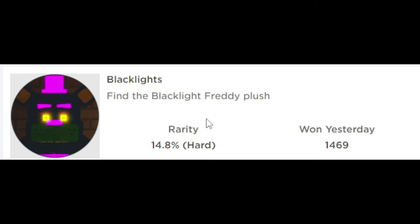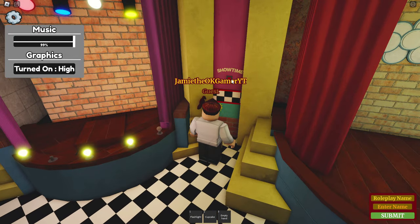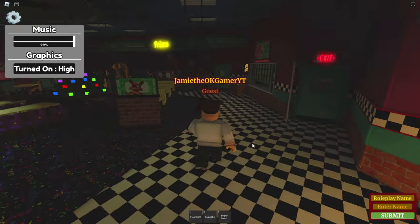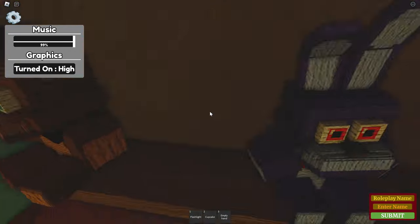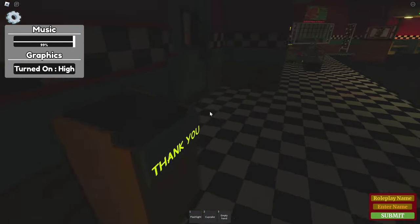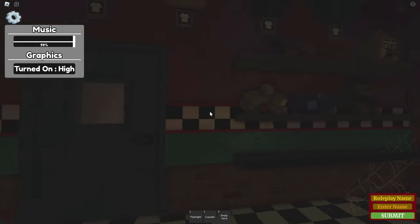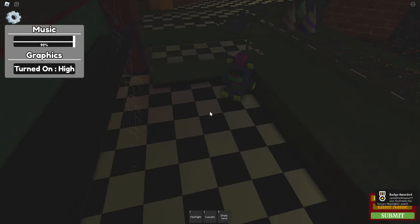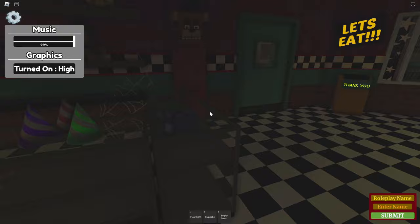Next up is the black light — find the black light Freddy plush. Where are you going to be? I heard it. I don't see nothing. So we got to look for a plush. Plushies over here — oh, there are plushies? More stuff over here, hello. Do you have anything? There we go, black lights! I saw it and I'm like, what is that? Very sneaky, but we got it.